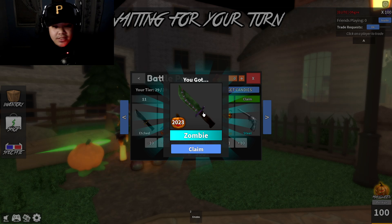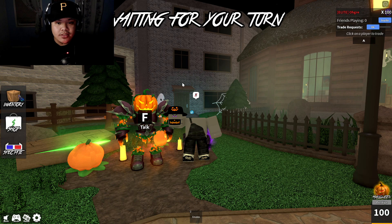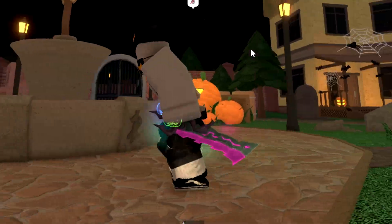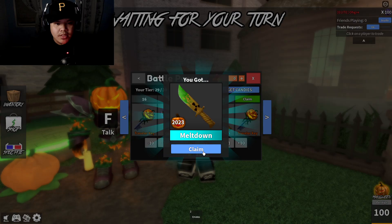I'm just gonna claim the etch knife, traveler key, zombie — got a little Frankenstein stitching look. Another traveler key, got a steel gun, another traveler key. Glowy effect — let's go check that out real quick. Not bad, that's pretty cool.